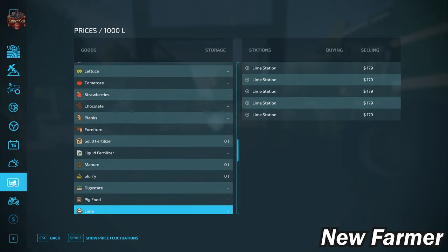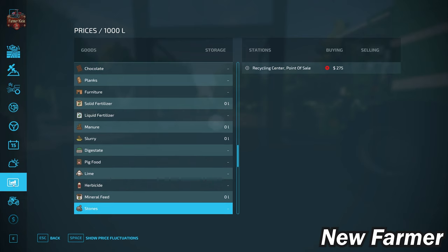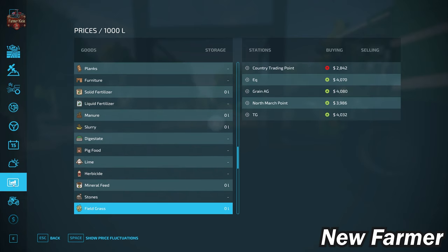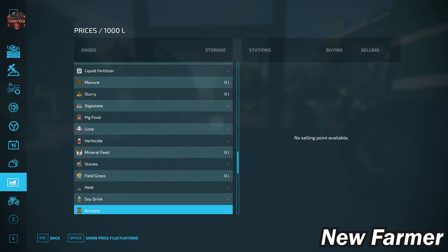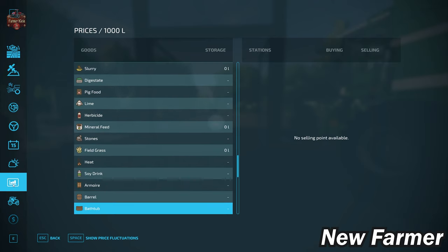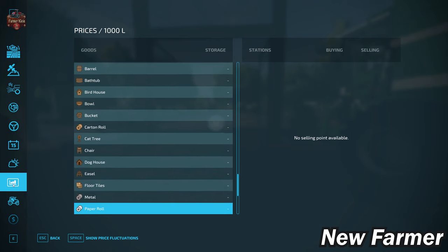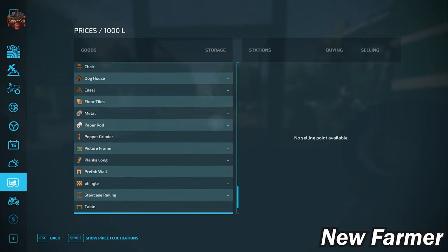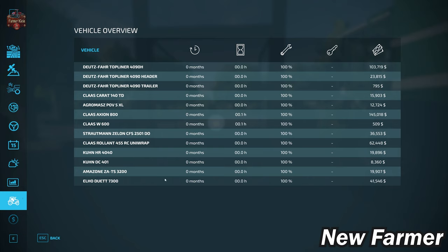We have multiple buy points for lime, and we also have the ability to get rid of our stones. We have multiple sell points for our new crop, field grass. We do have a new production in soy drink. As far as platinum expansion items, we do not have the ability to sell any of those pre-placed on the map — which is fine because we can always put down our own. If we're playing with pumps and hoses, we can sell our separated manure at the animal dealer.